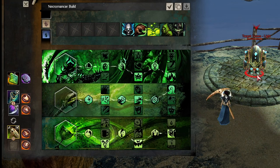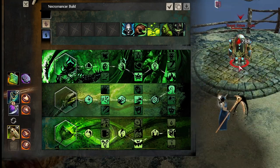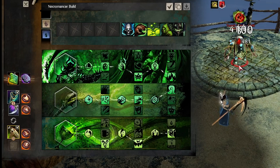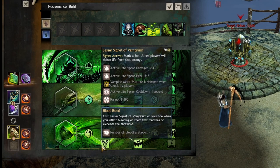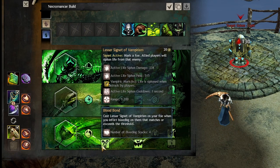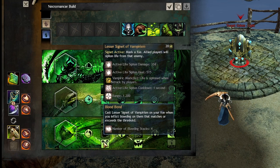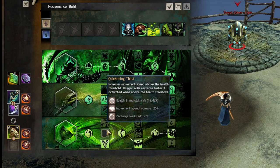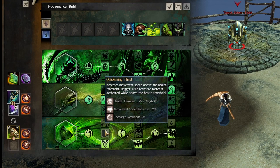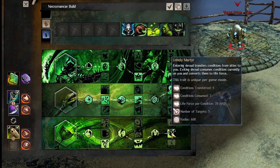In Blood Magic you have Lesser Sign of Vampirism, which triggers when you put four bleeds on a target. It allows you to lifesteal from them — the lifesteal does about 300 per hit, so you'll do around 1k damage from proccing this trait every 20 seconds on a target with four bleeds. It's better than the other Blood Magic options. You don't really need the movement speed from the dagger passive because you already have Traveler.